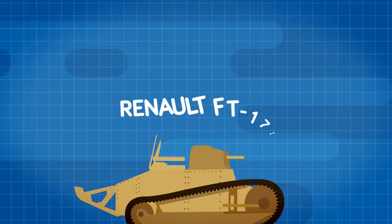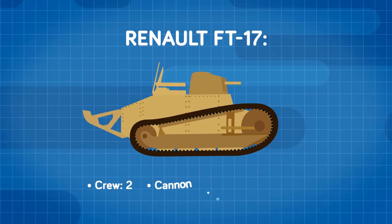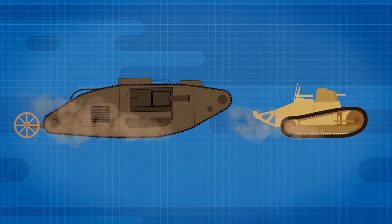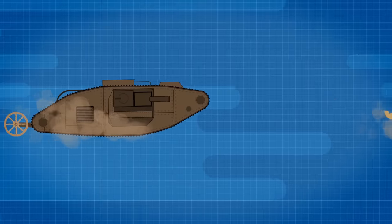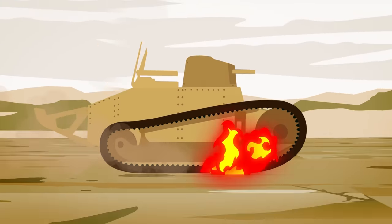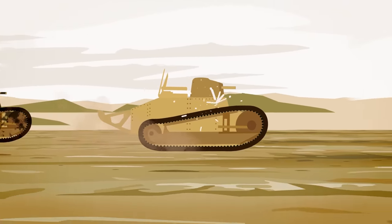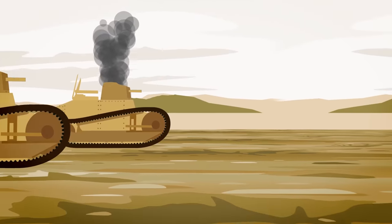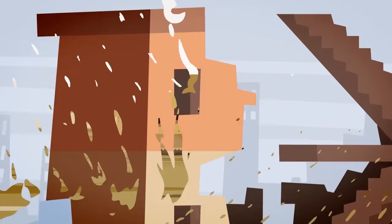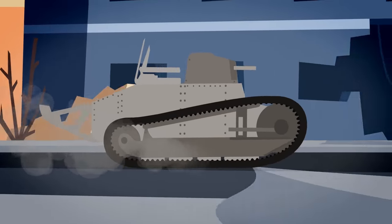The FT tank was much smaller than the Mark series tanks, sporting a crew of just two men and a single cannon or two machine guns, but it was much faster. It was also much smaller than the British tanks, and for these reasons it was a much more effective weapon on the battlefield, since both the British and French tanks lacked effective armor. A direct artillery round and even machine gun bullets could penetrate the skin of the tank. Speed and maneuverability were what was going to make a tank survive, and the FT-17 quickly became the most widely produced and popular tank of the war.